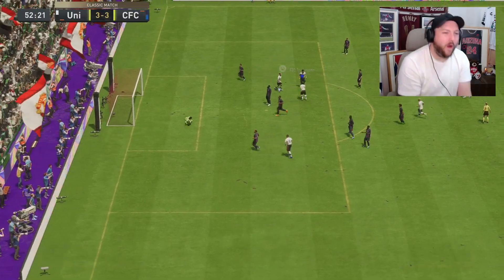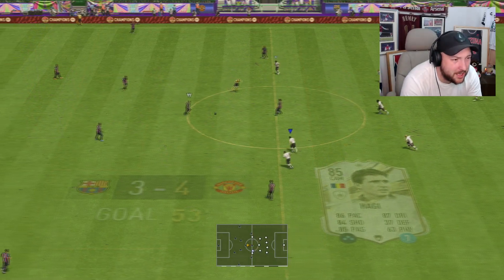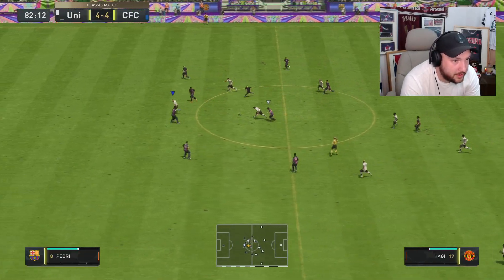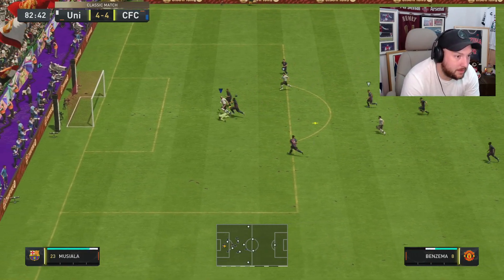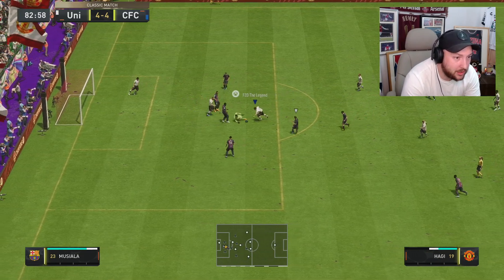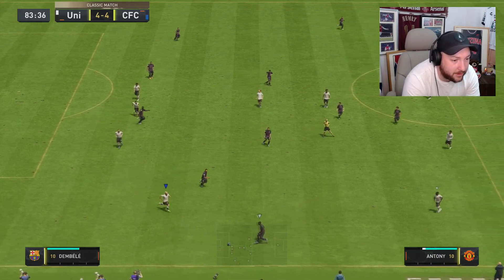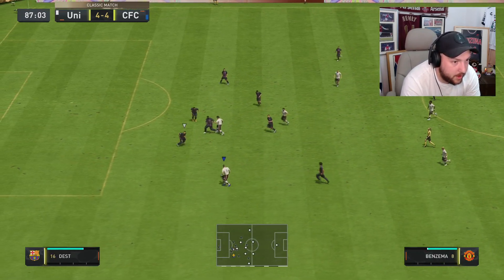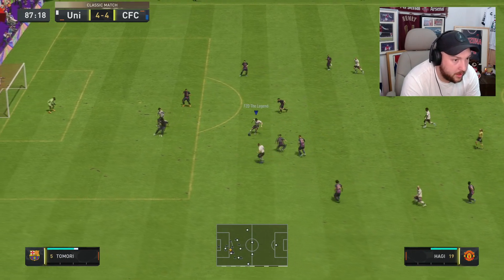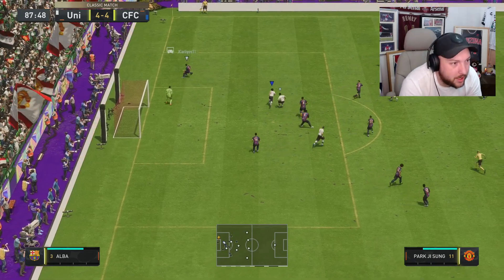Hadji right foot — what a goal! Is that a left-foot finesse from Hadji? Thanks, left Hadji! What a ball — absolutely unlocks the door — Benzema — what a save! Back to Hadji, he's decided not to shoot. How has Benzema not finished that chance for us? But what a pass from Hadji. Hadji — good ball through to Park. Hadji outside — good save again from the goalkeeper.